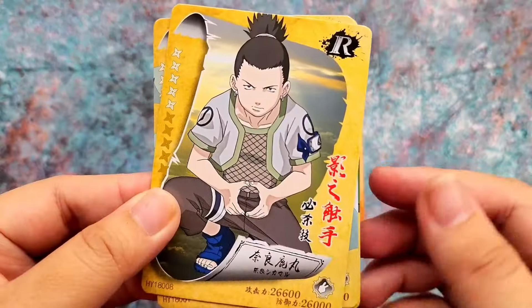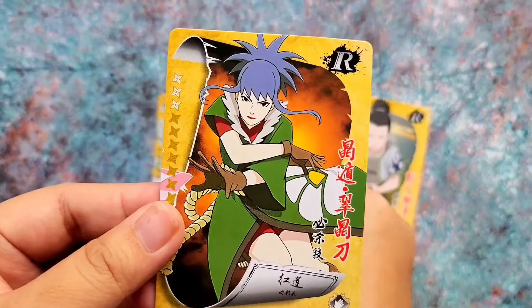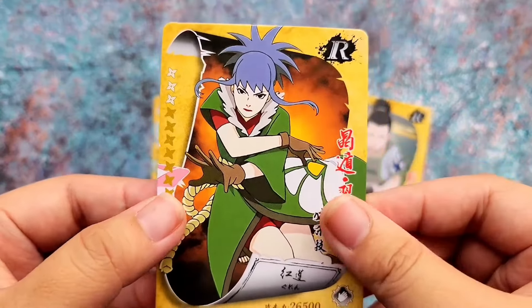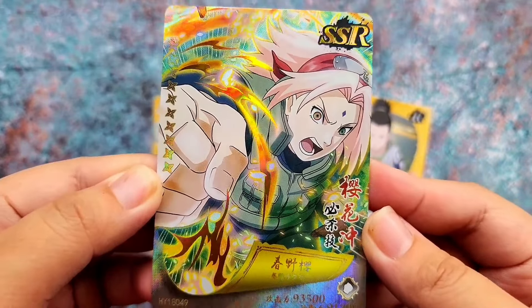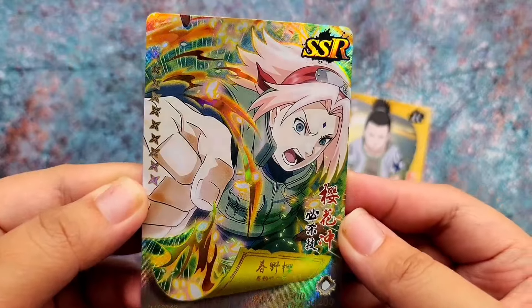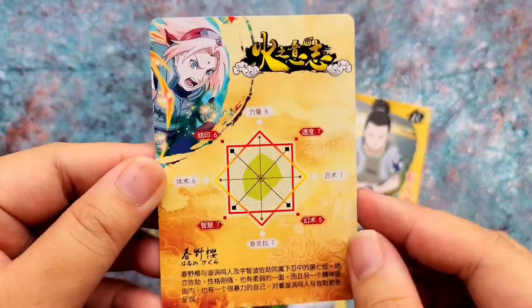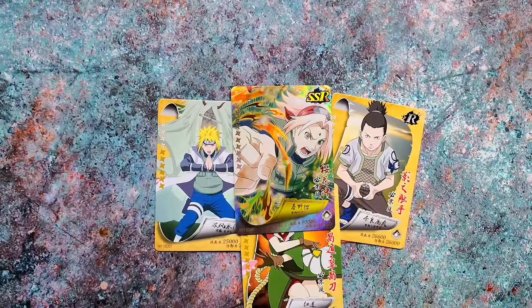We have Shikamaru, Minato, Guren, and — oh! — an SSR of Sakura! I wish there was a Naruto one too. This SSR really looks amazing. This is the last pack, so thank you for watching everyone!